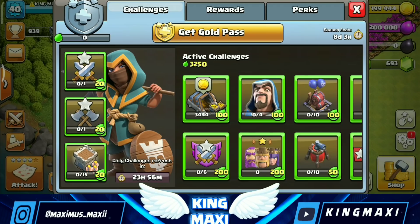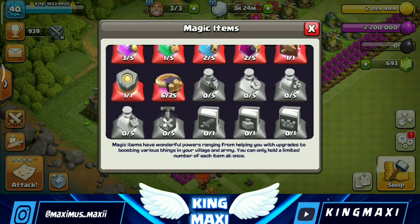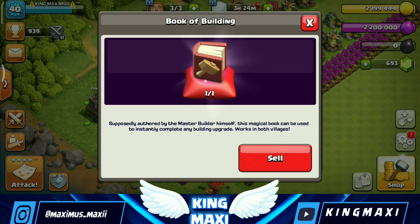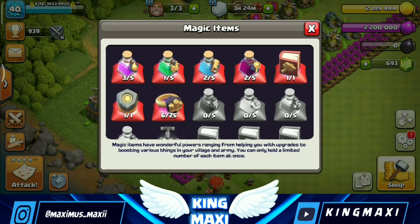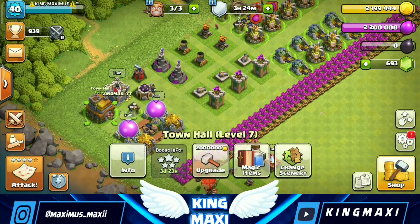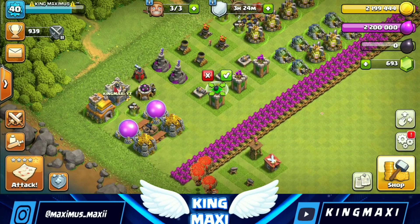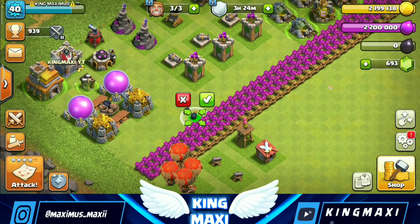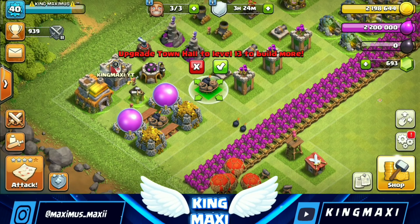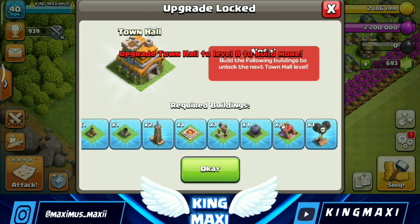With Dark Elixir, you can train troops and upgrade your heroes. This is essential — you can build the Dark Elixir storage. You can use the book of building — it is very effective. You can also use the rune of gold. We also have traps and chain bomb, and gold storage in the package.